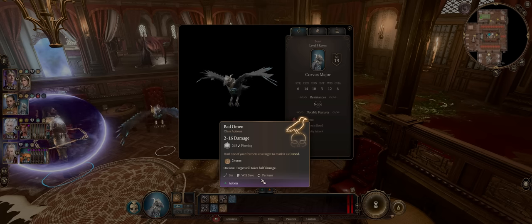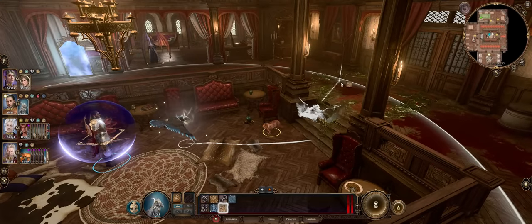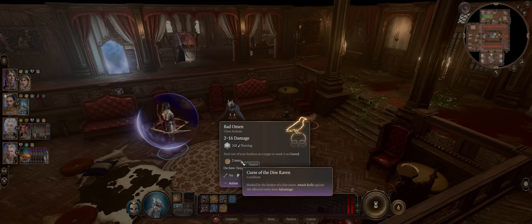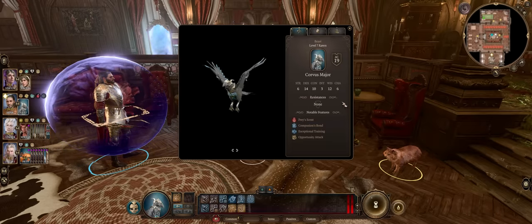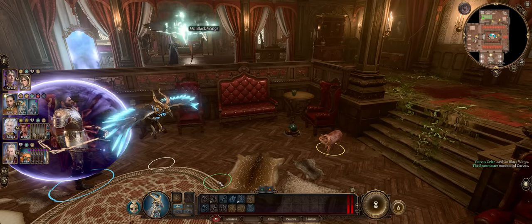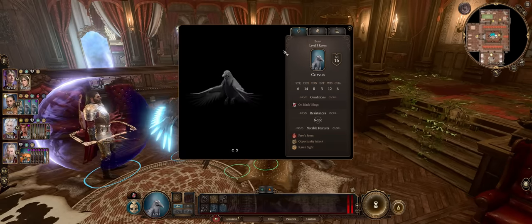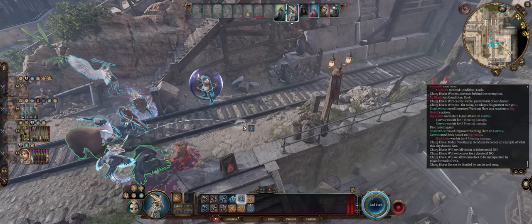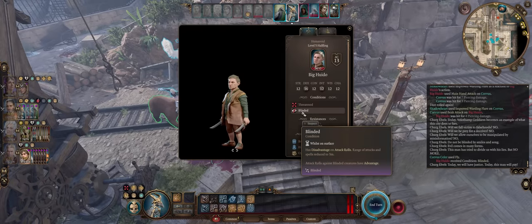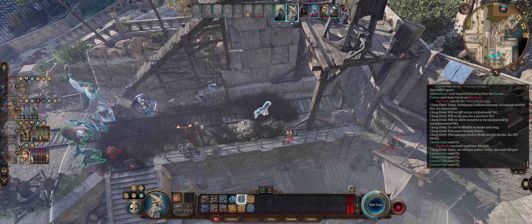The most interesting feature about Bad Omen is that while it's only once per turn, it is actually a ranged ability with quite a large range — the other pets don't really have ranged attacks. It will not only deal damage but also apply a very nasty debuff that makes all attacks against the enemy come with advantage. For its final form at level 11, you'll get two special abilities. The first is called On Black Wings, letting you summon two additional Ravens to your side — the weakest version of the Raven — though you won't be able to directly control them. The second is another very interesting ability that lets you fly and leave a darkness cloud that can blind enemies at your point of arrival, and you can chain this multiple times, covering the entire battleground in darkness — flight is limited only by your movement speed.